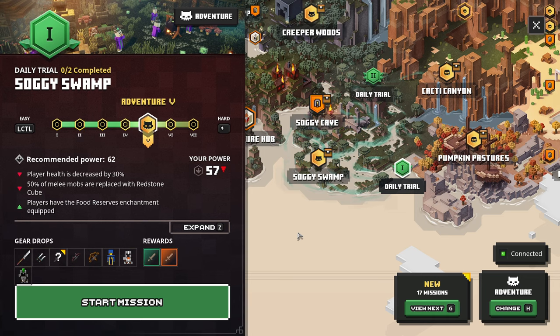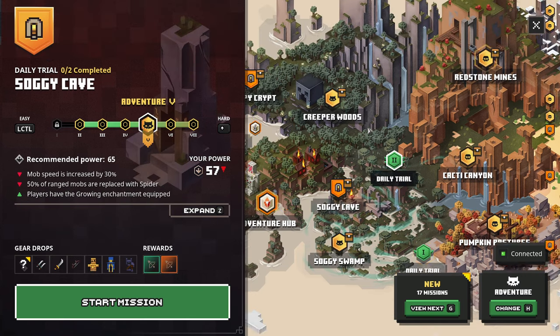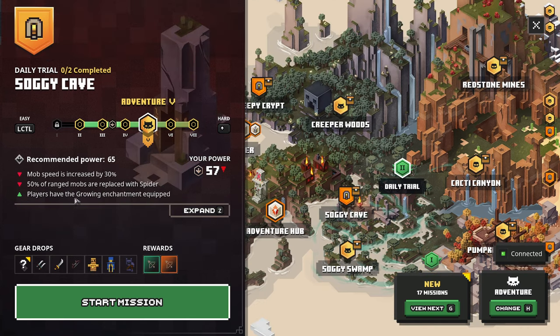Let's check out these daily trials real fast, make sure there's nothing I want to grab. Health decreased, food reserves enchant equipped, 50% of melee mobs are placed with redstone cube — that's actually not the worst. Redstone cube, I'm pretty sure that's the little guy. We could try this one. Placed with spider — that's okay. Growing and champion equipped. Honestly these are not bad.